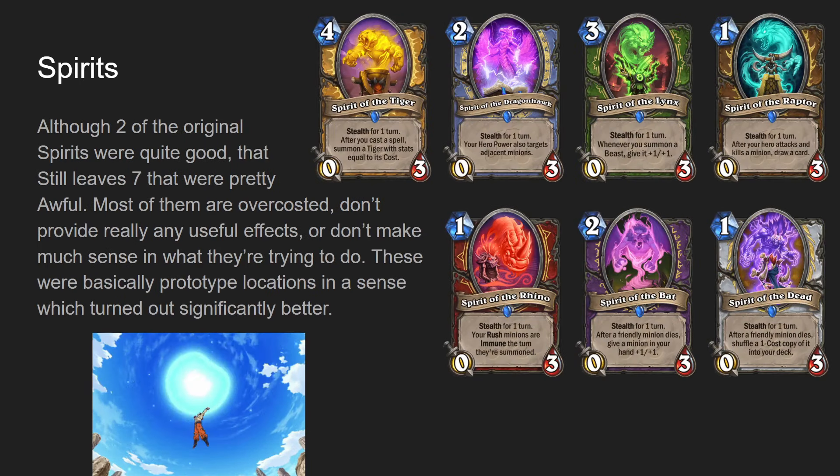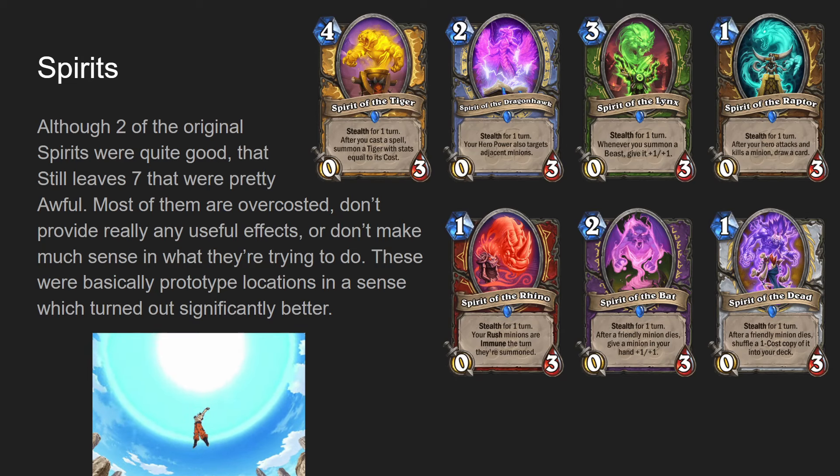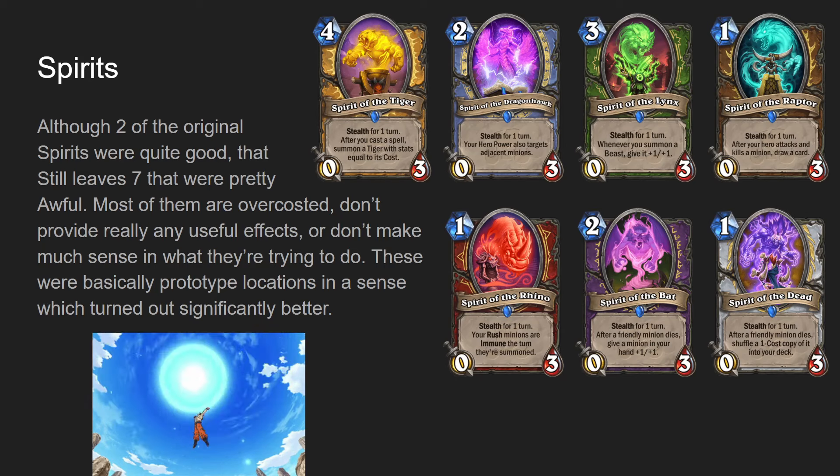Then we have Spirits. Although two of the original spirits were good - Spirit of the Shark and Spirit of the Frog - the other ones are pretty bad. Spirit of the Tiger for Paladin, four mana zero-three, stealth for one turn. After you cast a spell, summon a Tiger with stats equal to the cost. It just didn't do anything ever - it's so expensive, and it's only stealth for one turn. Really, really weak.